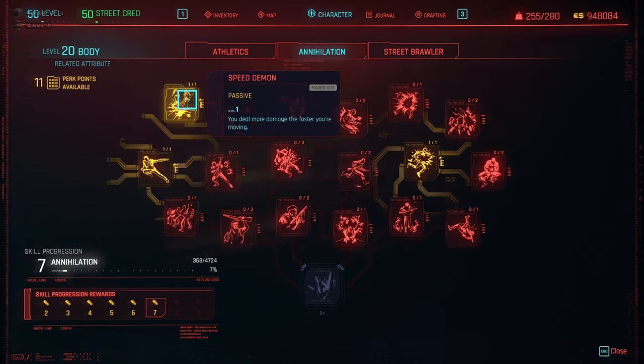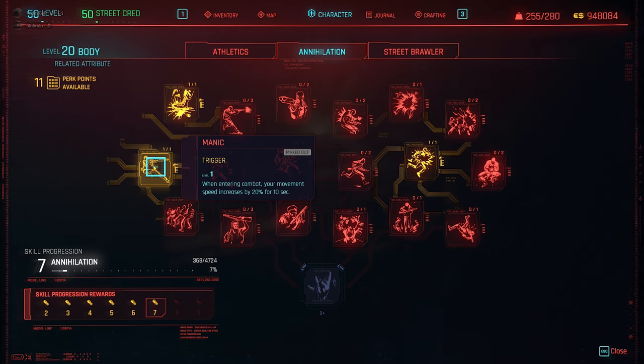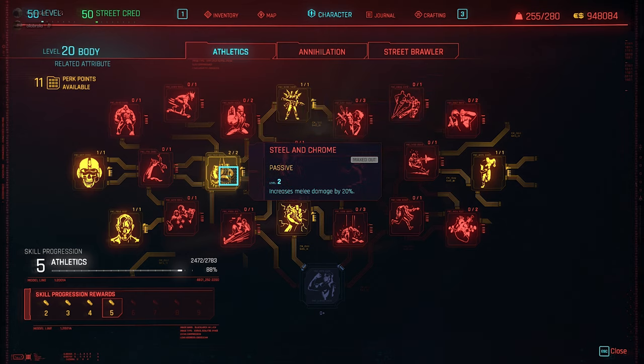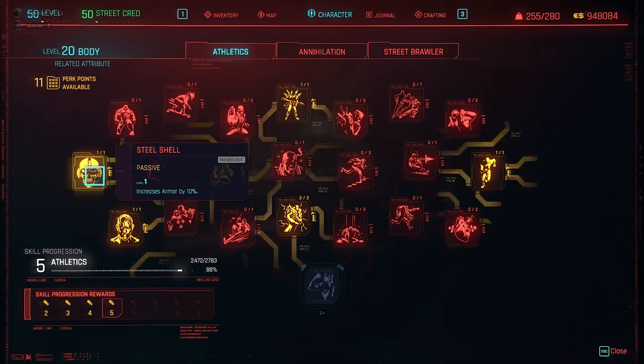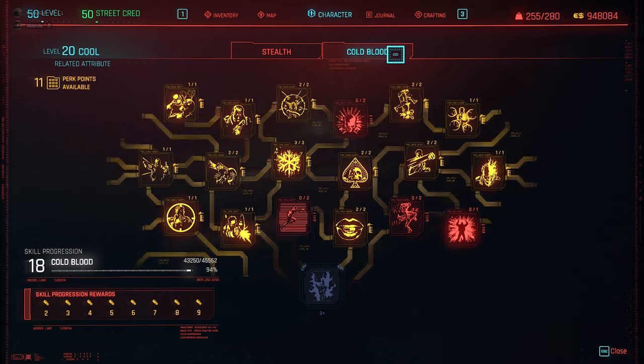For the Annihilation tree: Speed Demon lets you deal more damage the faster you are, and with high movement speed that's very effective. Ski Shooter deals 50% more damage to moving targets — essentially free damage. The Manic perk increases movement speed by 20% for 10 seconds when entering combat, which pairs perfectly with Speed Demon. Pack Mule increases carrying capacity by 60. Steel and Chrome increases melee damage by 20. Sprint does not drain stamina. Steel Shell increases armor by 10%, and Indestructible reduces all incoming damage by 10%.